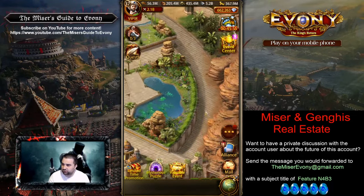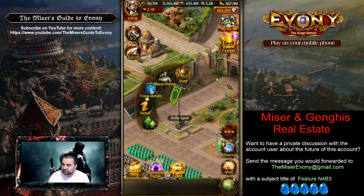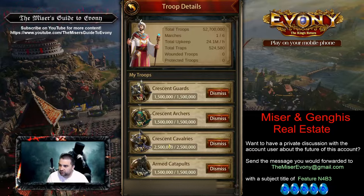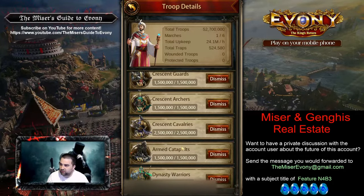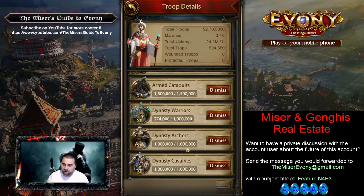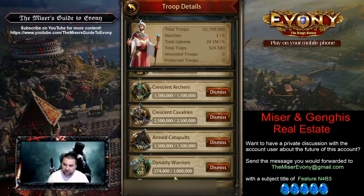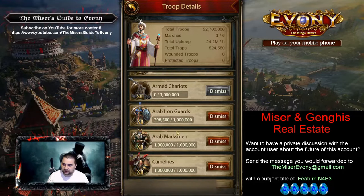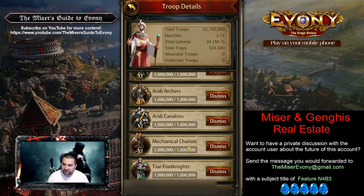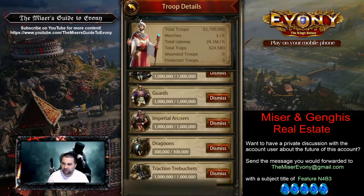Let's take a look at troops. With 2.1 billion power, what did you do with troops? At the rally spot: 1.5 million, 1.5 million, 2.5 million, 1.5 million — so the tier 14 are looking pretty decent. The tier 13 ground troops, just 1 million, so tier 13 needs a little bit of work. Tier 14 looks great. If you were to pick up this account, my recommendation would be to leave the tier 14 and build up the tier 13 a bit, same thing with the 12s and 11s — those areas need to be built up.